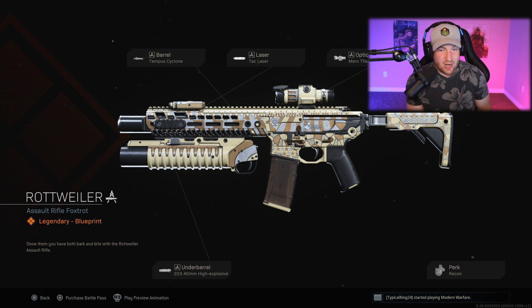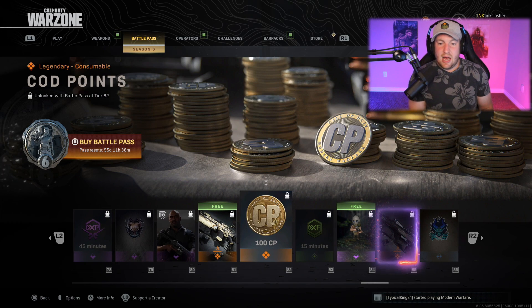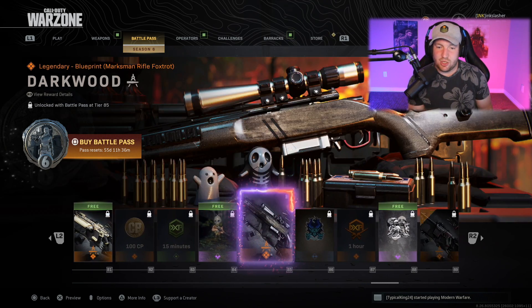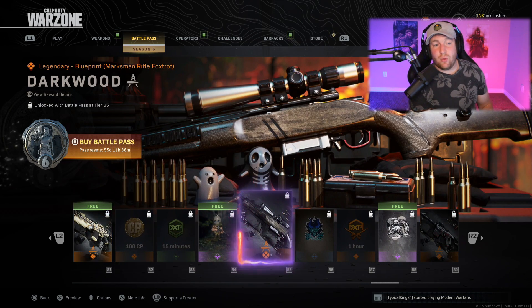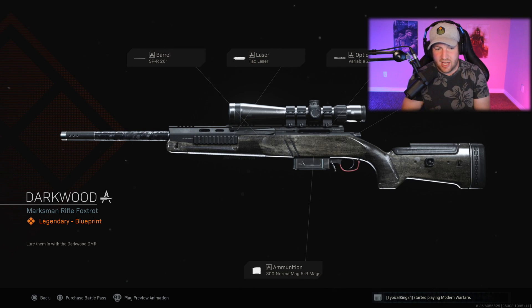Some more COD Points, more double XP, a Nether weapon charm. Then at rank 85 we have the Darkwood, which is a blueprint for the SPR-208 — the new marksman rifle. This one has the variable zoom scope and the Norma 5R mags. I believe it changes the damage on the weapon, but we'll have to check once we actually look more at the weapon.